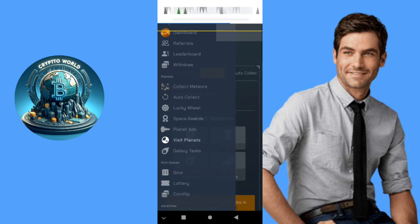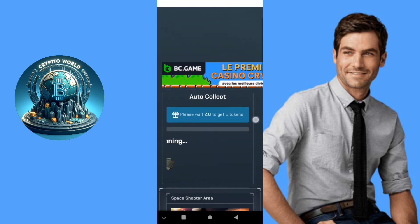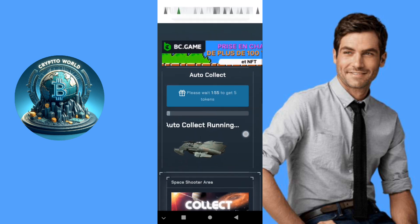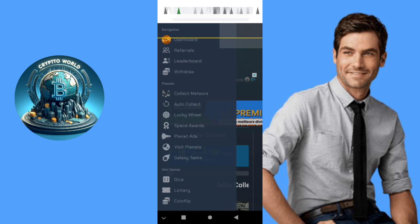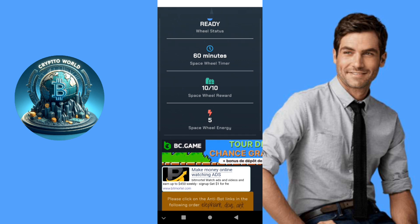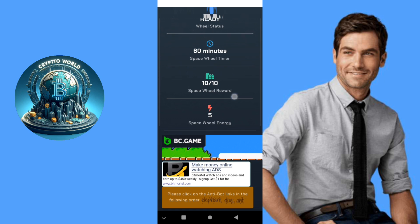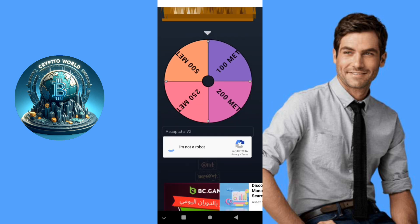There is also an auto-collect — we will use this for our secret. Every two minutes you get five tokens, unlimited, no captcha. This is what we'll use for passive income. There is also a lucky wheel: if you do short links you will get energy. You have 10 times reward wheel, every 16 seconds, with energy cost of five.